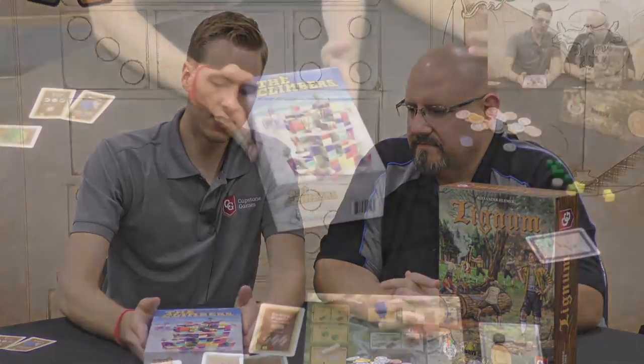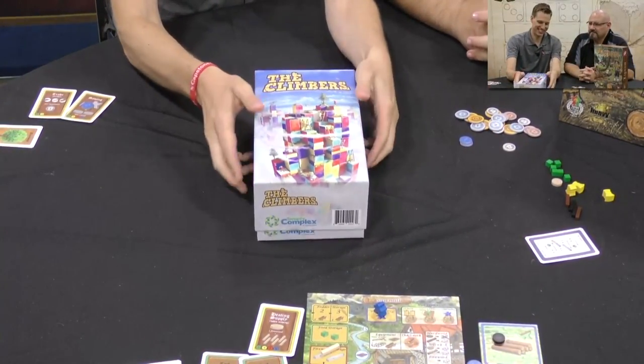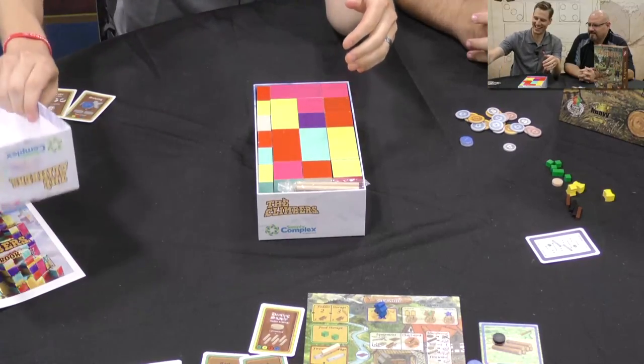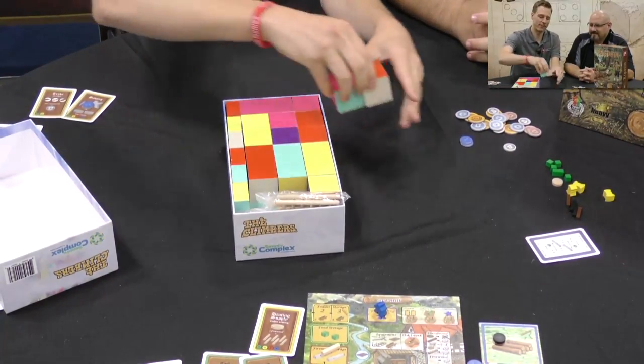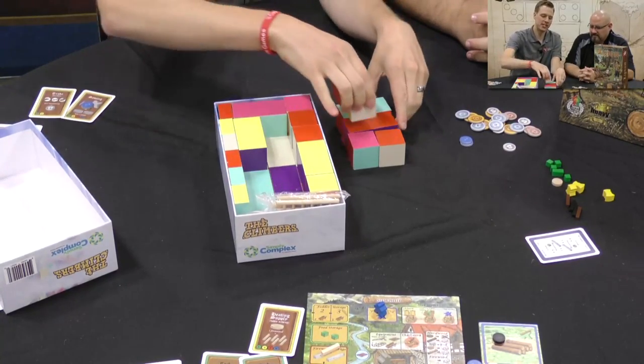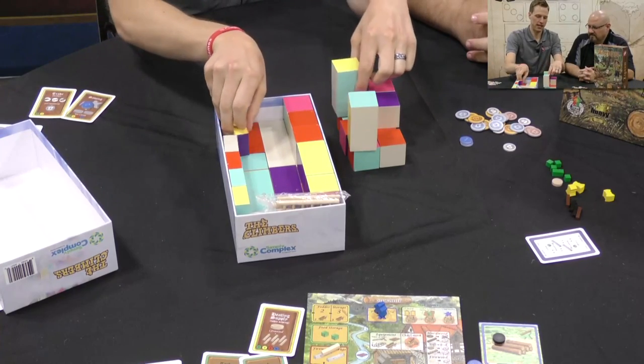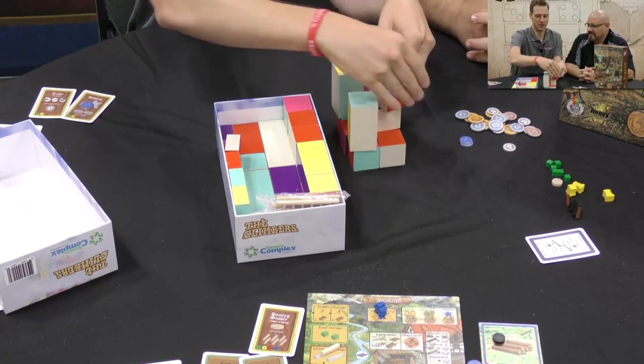You've got one other one to show us real quick — the Climbers. So the Climbers is part of our new line, Simply Complex. This is very much prototype form here, not anywhere near production quality. But essentially what this is, is a big mound of blocks — simple to look at, but very complex.